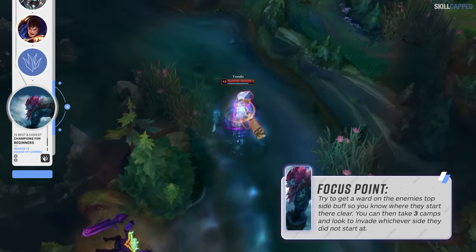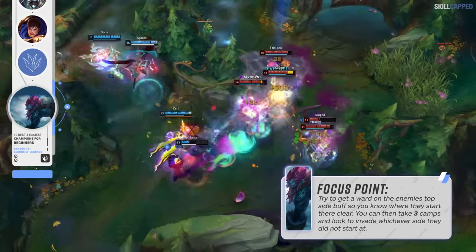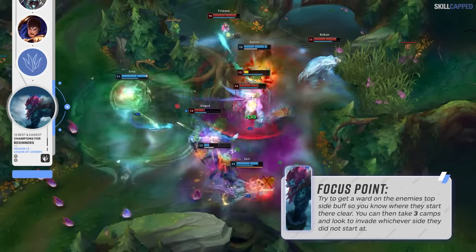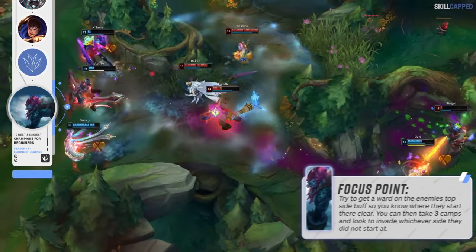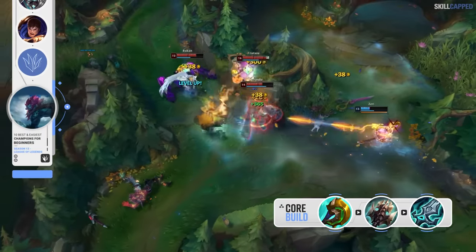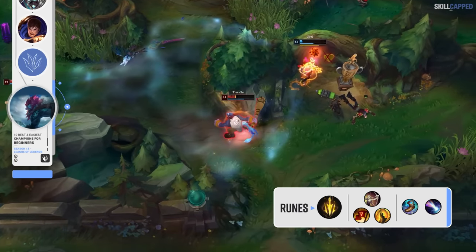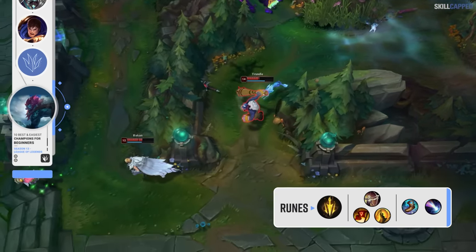Of course, if your laners are pushed in under their tower without priority to move, this becomes more risky and you're better off just continuing to clear or looking for a gank. Being as proactive as you can with Trundle and scouting out potential invade plays is how you'll really get the most out of him. The core build is Divine Sunderer rushed first into Titanic Hydra second and Blade of the Ruined King third. Lethal Tempo is the best keystone rune with Triumph, Alacrity and Coup de Grace, followed by Magical Footwear and Approach Velocity for secondaries.